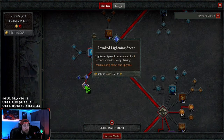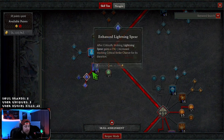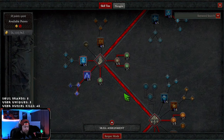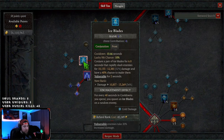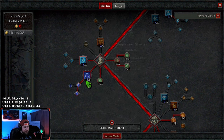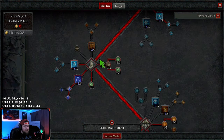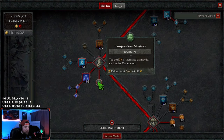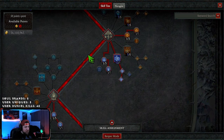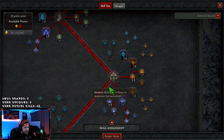Lightning Spear is going to be in almost every build now because it not only stuns but more importantly makes enemies vulnerable — something the sorcerer desperately needed. Last season we kind of lost out on that with the damage bucket, but Ball Lightning was so strong it didn't matter. That is not the case anymore. Three points into Conjuration Mastery since we'll always have Ice Blades and Lightning Spear, giving us 3% per conjuration. Then one point into Inner Flames with Devouring Blaze for more crit damage.